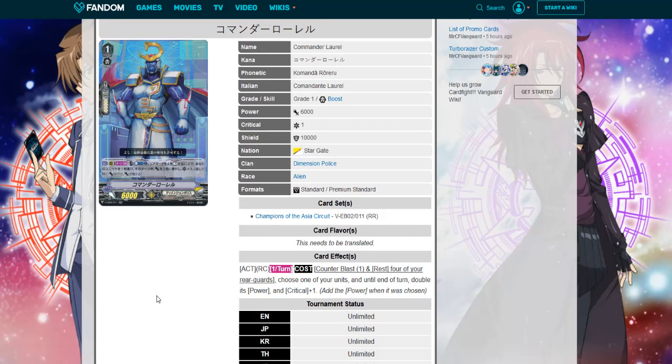Let's hop right into the video and start off with the new Commander Laurel skill. Act once per turn: toss, counter blast one, rest four of your rear guards, choose one of your units — until end of turn, double its power and it gains a crit. Add the power when it is chosen.